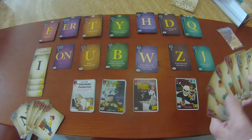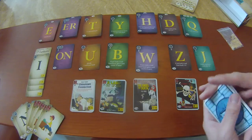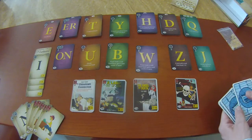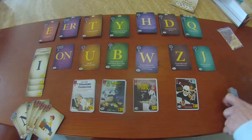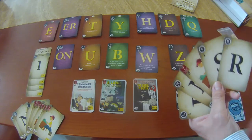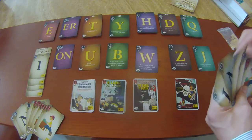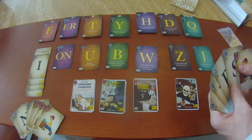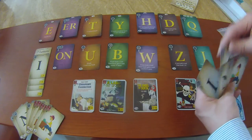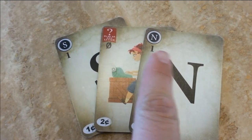Estas cartas también cuentan como puntos de fama al final del juego. Cada jugador revolverá su mazo y así comenzará el juego. En tu turno tomarás cinco cartas y formarás con ella una palabra. Por ejemplo, en este caso está difícil porque tengo cuatro consonantes, pero voy a formar "sin" — entonces la coloco aquí.